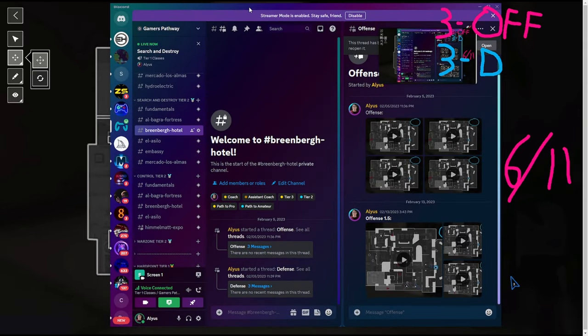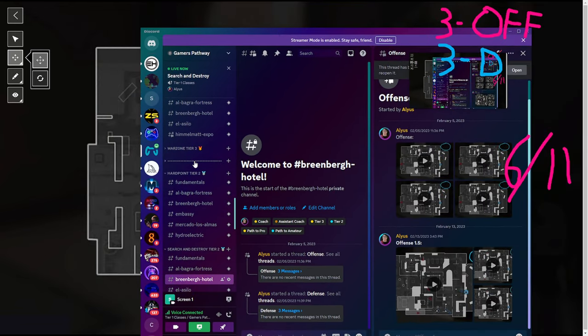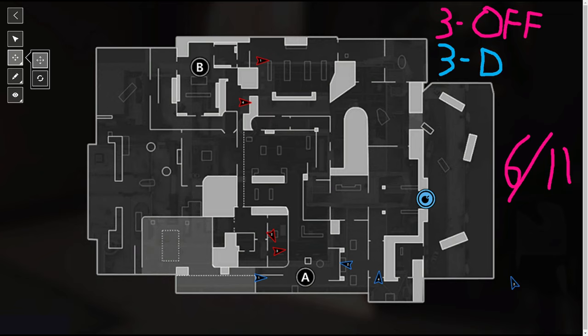Winning S&D is all about just having a game plan — literally having a game plan. When you have that game plan, you're going to have a higher chance of just winning flat out. You have six perfect S&D rounds that work, and you have 11 rounds to make it work.